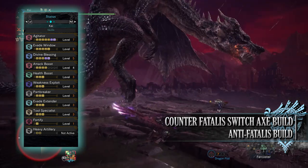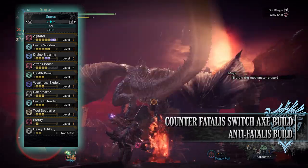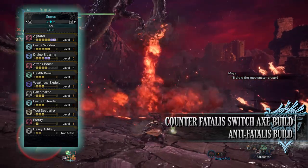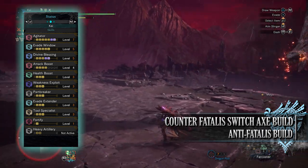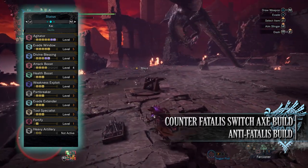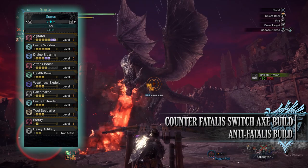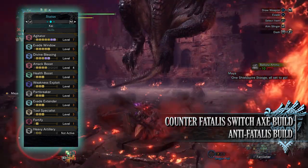When it comes to the skills, first of all you'll have Agitator at level 7. Agitator is a skill that kicks in whenever a monster becomes enraged, and as you can normally control when a monster becomes enraged thanks to utilising the flinch shot mechanic, this buff can be active for the majority of a hunt. When the buff is active you'll gain increased raw attack as well as increased affinity. Next up is Evade Window at level 5, a very useful defensive and quality of life skill that increases the invulnerability frames when we perform dodges and evades, and in the case of the Switchaxe it also applies to the little hops we can perform in between attacks.